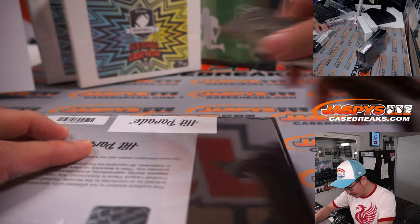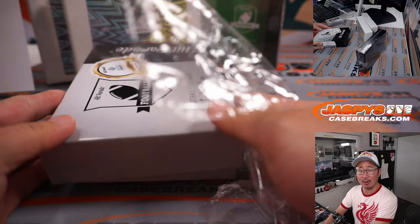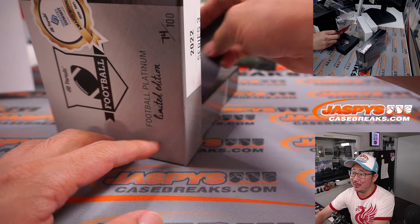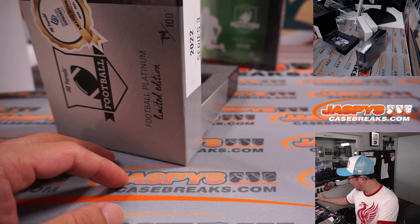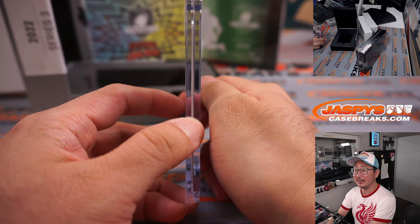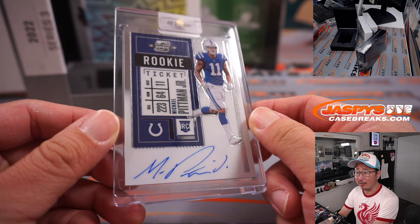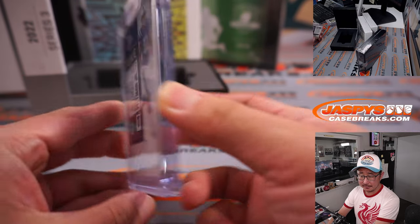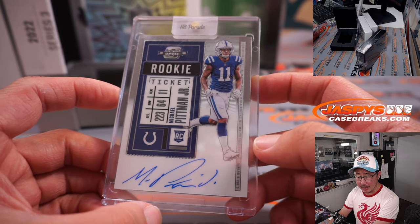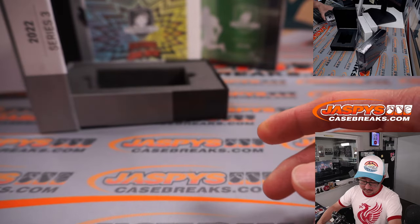Rex, what's going on? Weekend was great — saw Top Gun, grilled some burgers and ate them, watched Obi-Wan Kenobi, watched Goodfellas, enjoyed some adult beverages with some friends, so it was pretty great. Michael Pittman Jr., Rookie Ticket Autograph — nice. Matt Ryan in Indianapolis, it's going to be interesting. That's AFC South, Bob, with the Colts and Michael Pittman Jr.